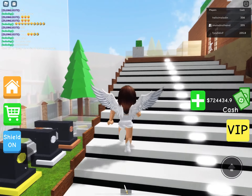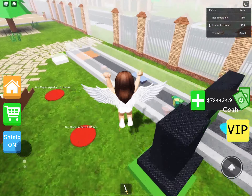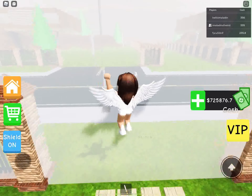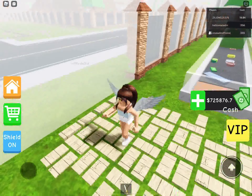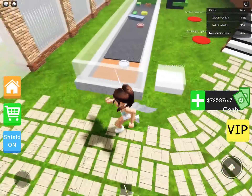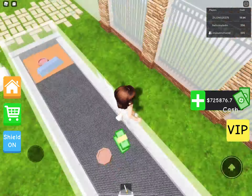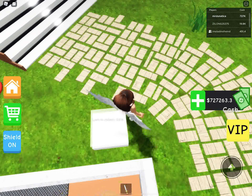Let's go up here. This is the entrance to my house. And then there's this thing that has my cash — since it's a tycoon, this is my cash counter showing how much cash I'm getting. I have the most cash here.